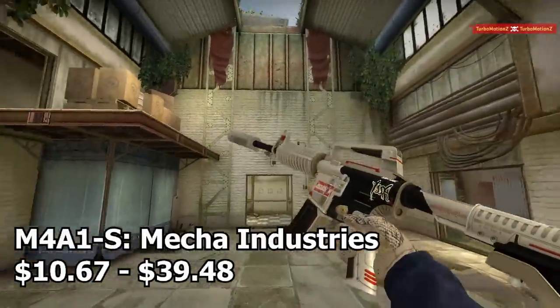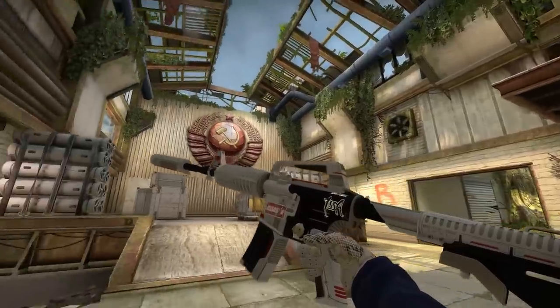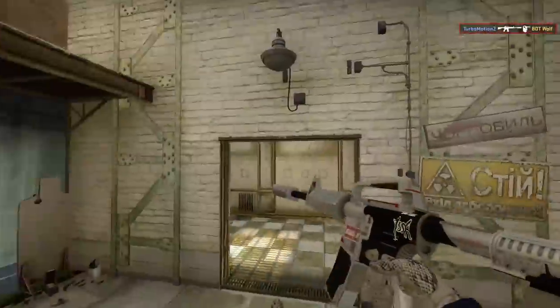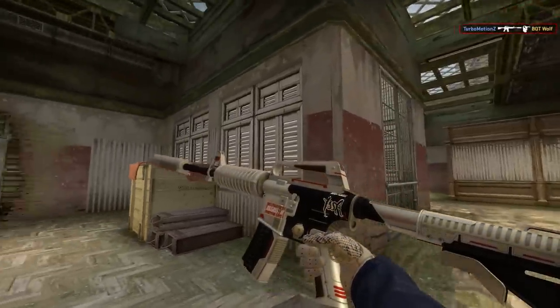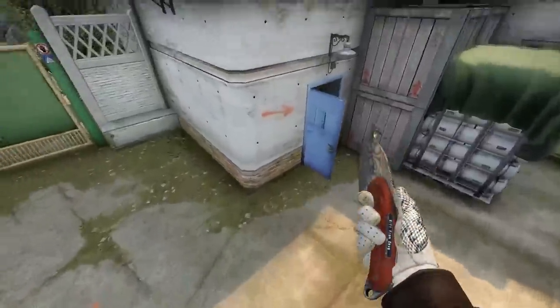The final rifle on this list — if you don't want to go with the M4A4 — is the M4A1-S Mecha Industries. It's just an amazing skin: white with some black accents and a little red. A very cool skin for the white themed inventory.